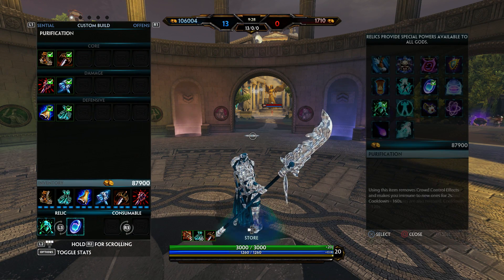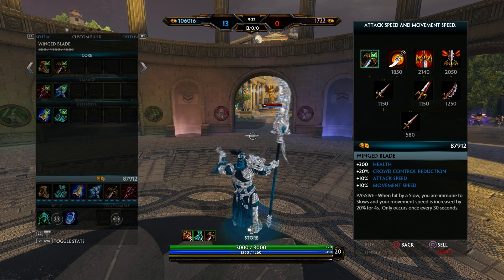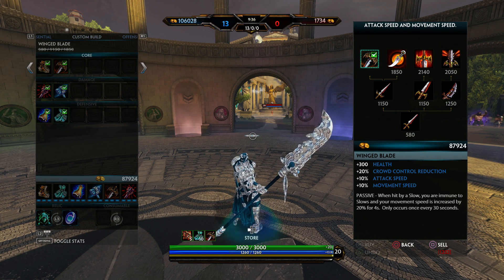Next I usually get Winged Blade — sometimes I get a defensive item instead, but I get Winged Blade. You get 10% movement speed, 10% attack speed, 300 health which is awesome, and 20% crowd control reduction. Plus the 10% movement speed helps with your horse, so you always want that.